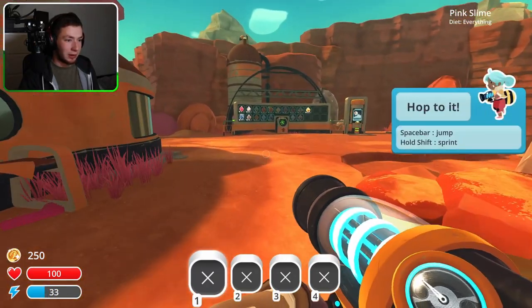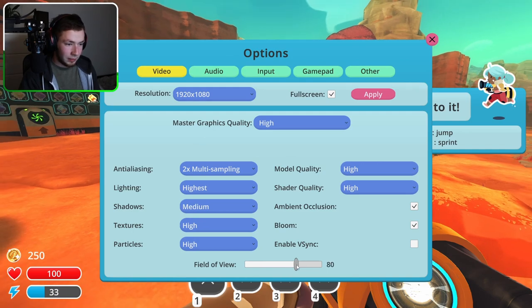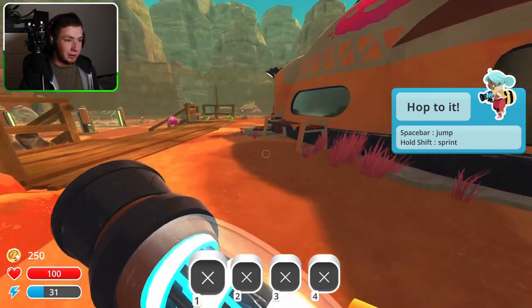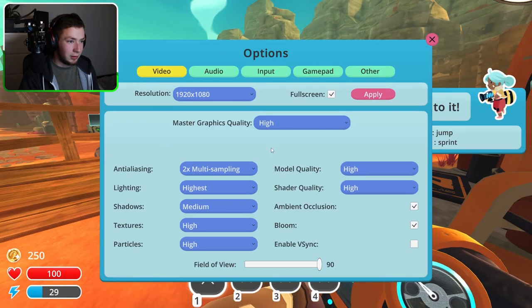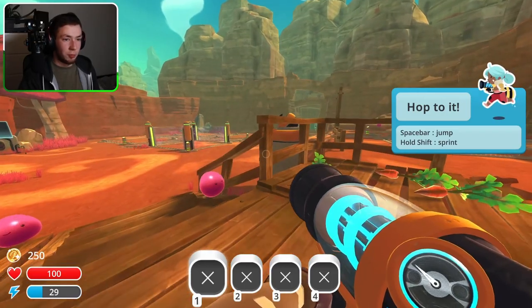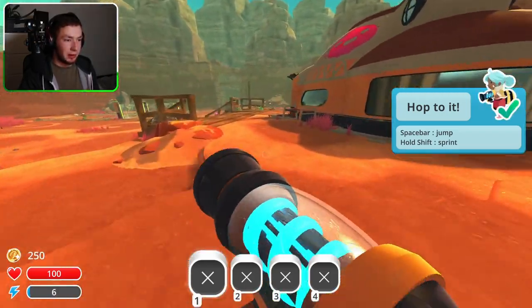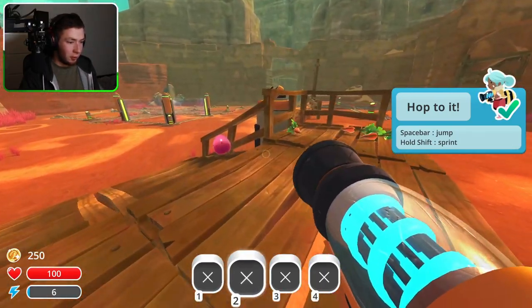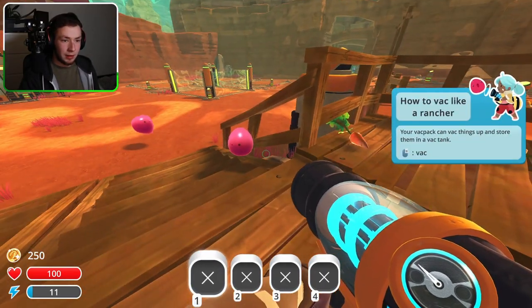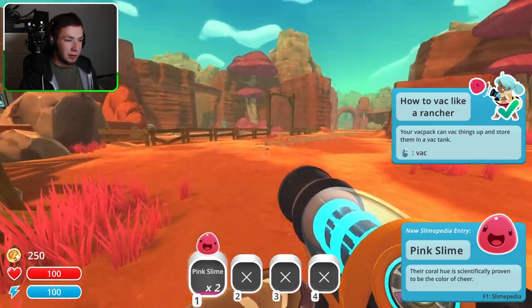We got mail, we got everything. Can I change the FOV? Field of view — yes, I can crank that up. Mouse acceleration — disable mouse look smoothing — okay, yes, much better. Space to jump, hold shift to sprint — actually just tap it apparently.